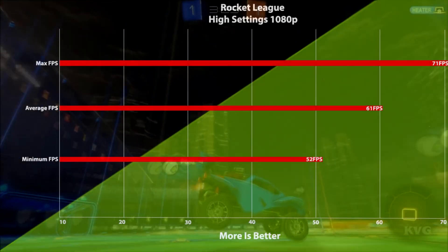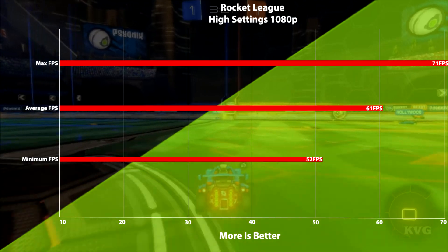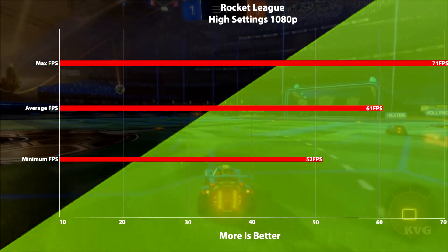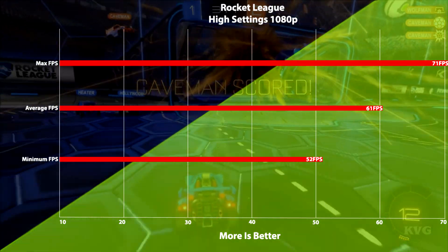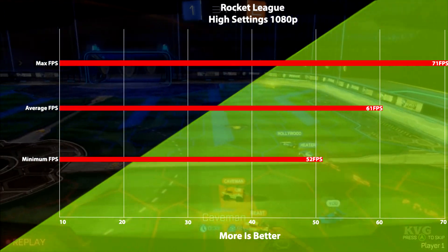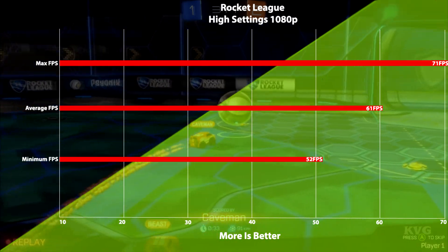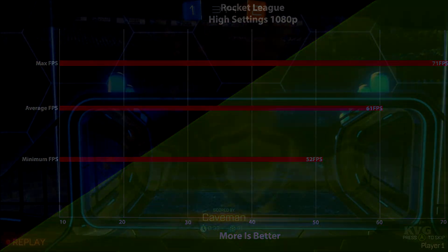Moving on in our benchmarks we have the best car soccer game available on Steam, Rocket League. This time around we have the game on high settings at 1080p, where we maintain a solid 60 fps average with highs of 70 fps and small dips down into the 52 fps range. It's very smooth, very consistent, and very playable.